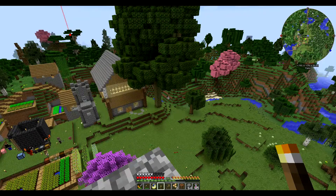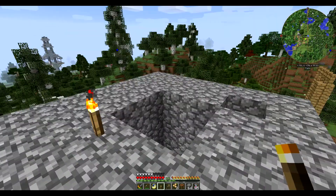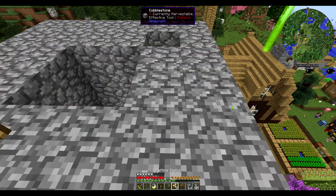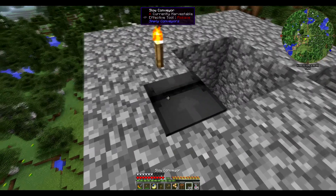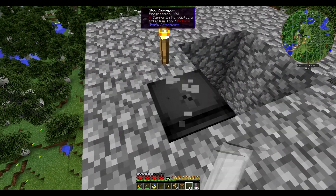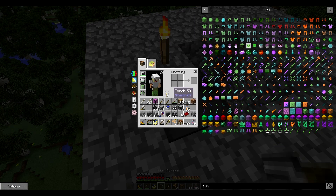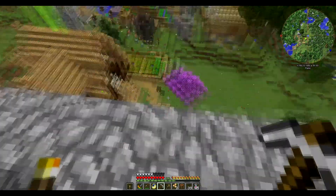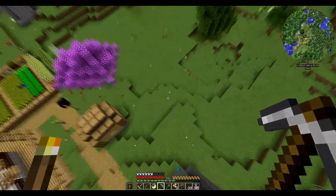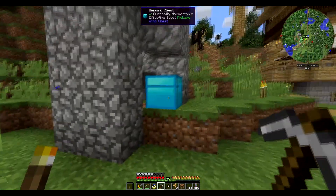Might drop that down and get all the saplings - that might be a nice idea. I'm not going to make these too big but we do have the builder's wand, we have the conveyor belts, just the cheap ones. Just wanted to see which way they went. Let's try this out.